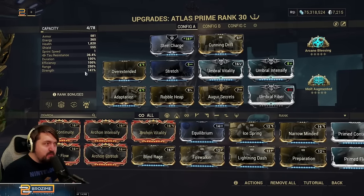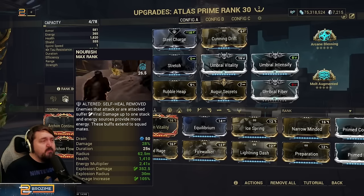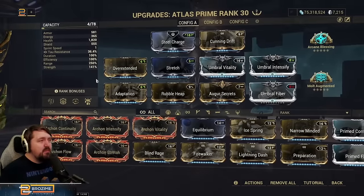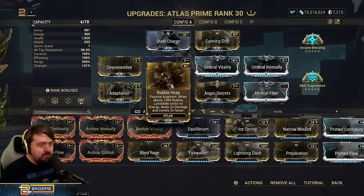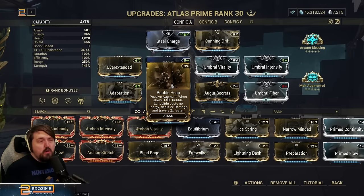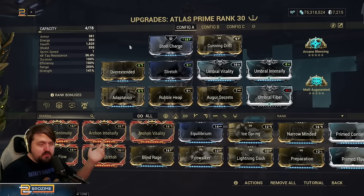Whenever you're collecting excess rubble, Atlas will just heal off of that so you don't need any out-of-kit healing. For the energy economy, we come to Nourish, which is about to get nerfed from double energy down to 60% more energy. In this build it's specifically used as a kickstart for the Atlas engine, because what we're really trying to do is start up and have enough energy to build enough rubble to activate Rubble Heap. When Rubble Heap is active, Landslide costs no energy and does double damage and is twice as fast.